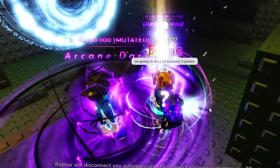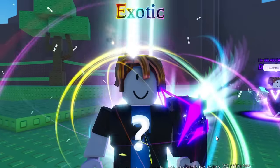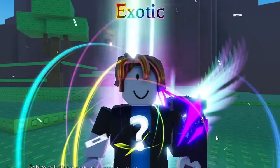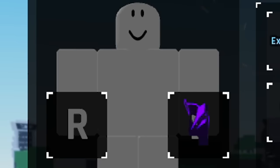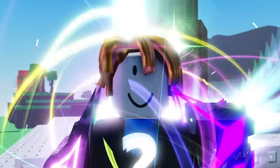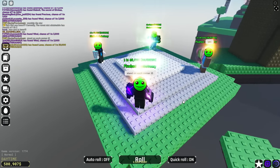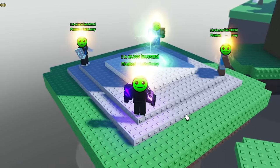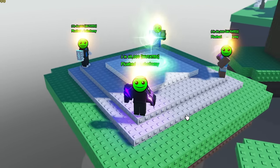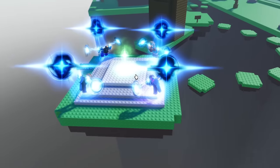I'm just letting these guys know I'm about to do a 2x Heavenly 2 potion. Let's go outside. Now we just need to wait for rainy weather and wait by the Obby Star so that we're prepared to pop the Heavenly 2 potions. Let's prepare for the max luck potion by putting the gloves back on — we've got the Gravitational glove on, let's go with the Galactic glove too. I'm going to hold off on the rest of my potions until we get the rainy biome.